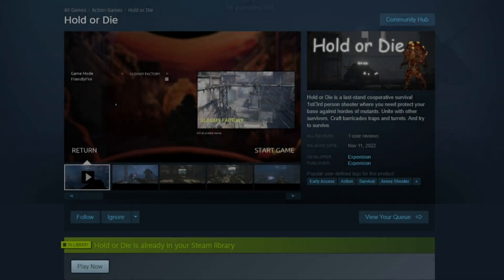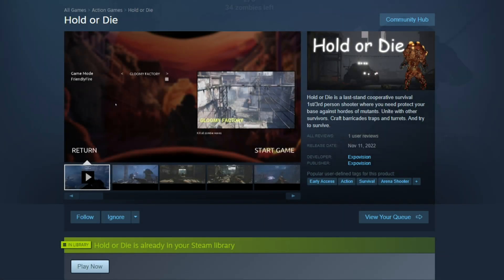All right, hello everybody. Zax99 back with another First Impressions review. This is a game that came out a couple of days ago on November the 11th. It is Hold or Die, brought to us by developer and publisher ExpoVision.